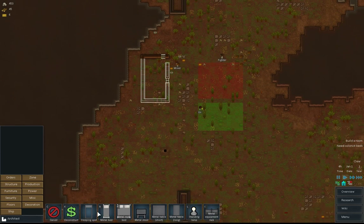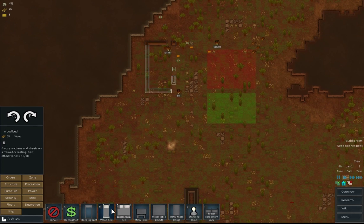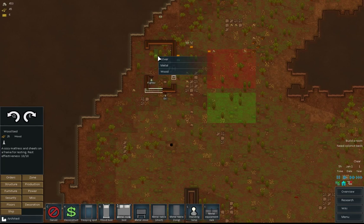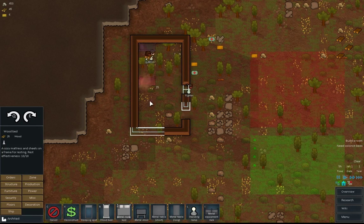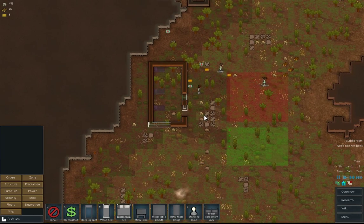Furniture — blimey, yeah, this is looking really cool. Wooden beds. It's rotating there — I pressed the wrong button I think. So we'll put them there for now. They won't be too happy being there, but at least it's a start.